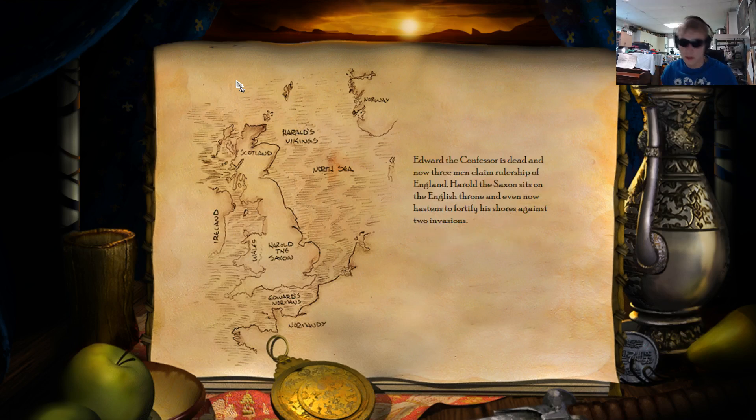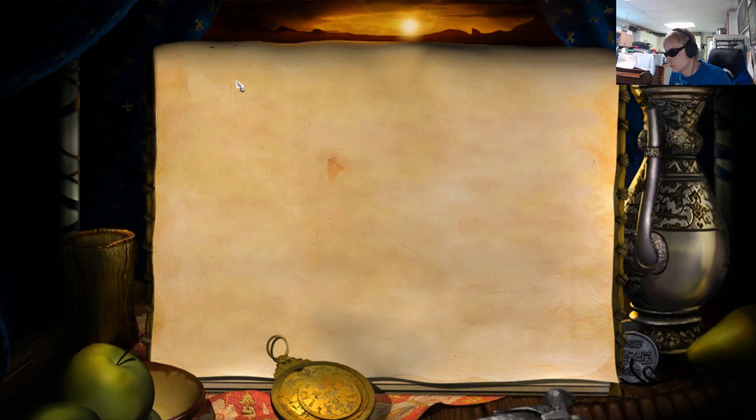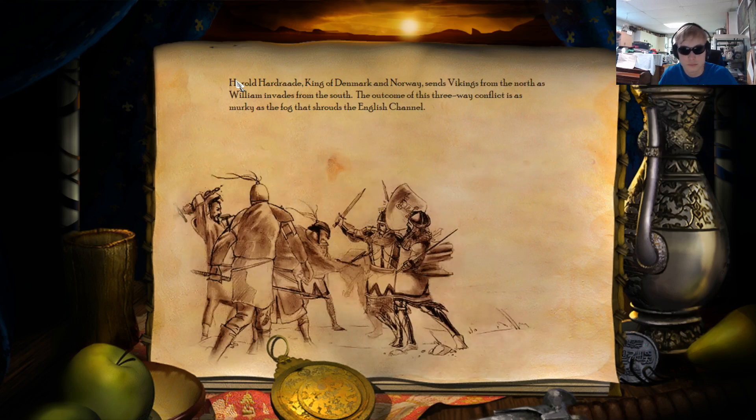Edward the Confessor is dead, and now three men claim rulership of England. Harold the Saxon sits on the English throne, and even now hastens to fortify his shores against two invasions. Harold Hadrada, king of Denmark and Norway, sends Vikings from the north, as William invades from the south. The outcome of this three-way conflict is as murky as the fog that shrouds the English Channel.